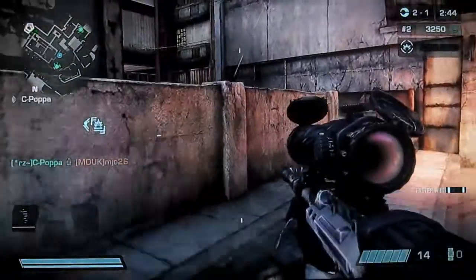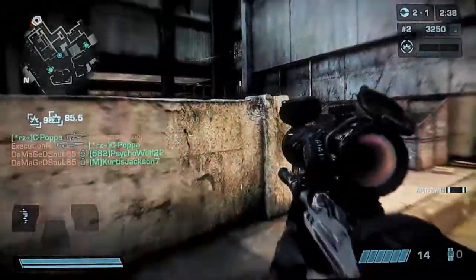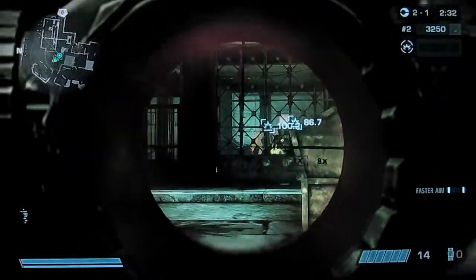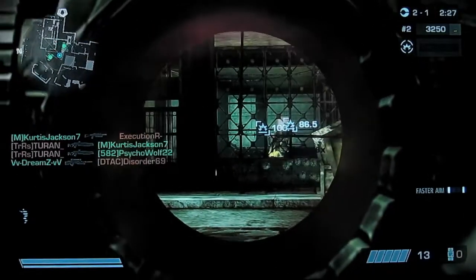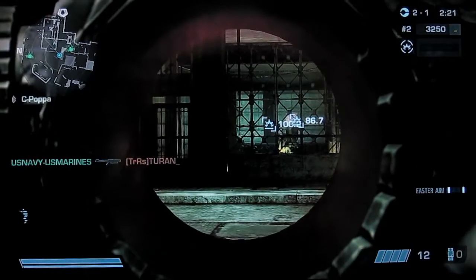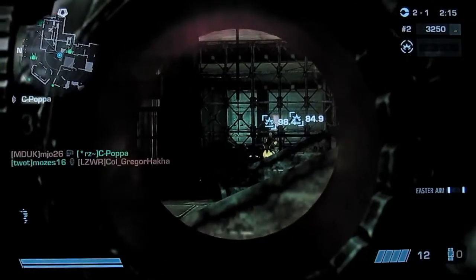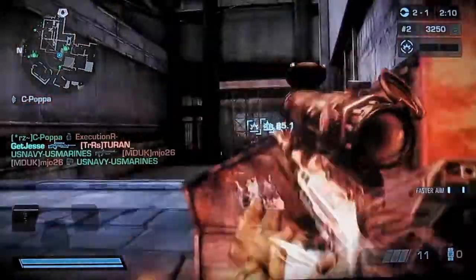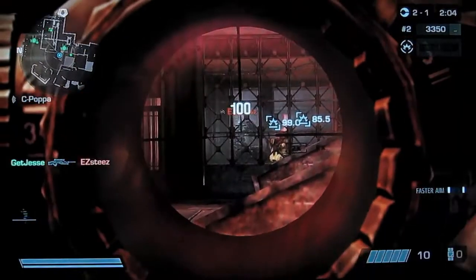Most people with marksman just kind of focus on kill-death ratio and getting a bunch of kills, sitting in a faraway corner of the map, not doing much, not helping the team. But I think marksman should do what I'm doing right here, which is sniping a tactical spawn point and killing enemies as they come out. I'm doing a horrible job of shooting right here, and I also shot a guy that was invulnerable as he spawned — when people spawn, they're invulnerable for about a second, so you have to wait before you take a shot. But here you'll start seeing my kills pick up.